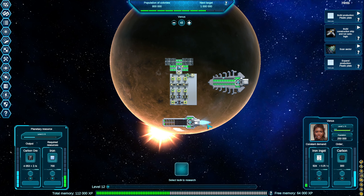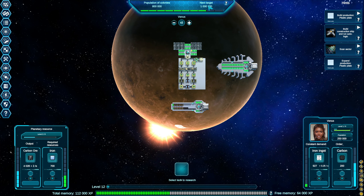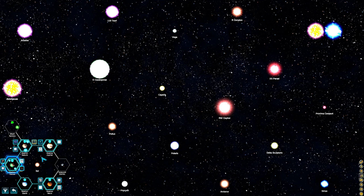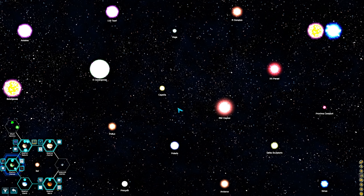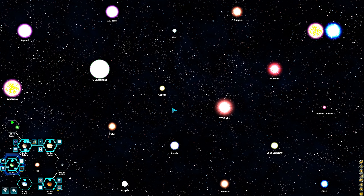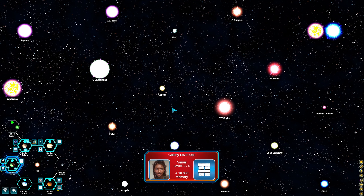Let's wrap this episode. We built - we're in the process of building - a construction ship. We've deployed our trader ship to satisfy a few contracts. Our population is up to 800,000 and the next target milestone is a million, so we're getting close. We'll see what happens when we meet the target - it might unlock new tech or give us free memory. We did some exploring: we found Saturn and Jupiter. We've got an asteroid and a shell factory out in space to check out next episode. We're making progress - this is Glidercat signing off, thanks so much for watching. If you like this content, please give it a thumbs up - that really helps the channel grow. We'll see you in the next episode.